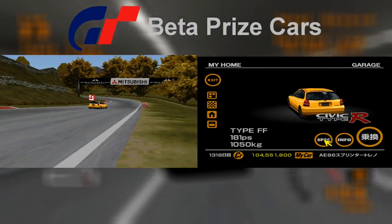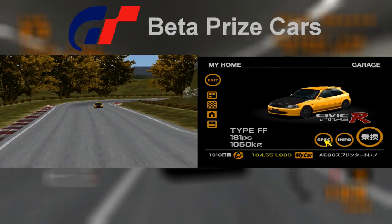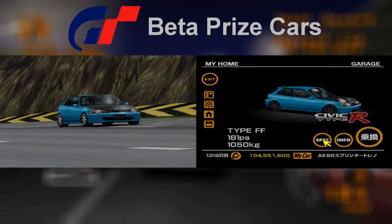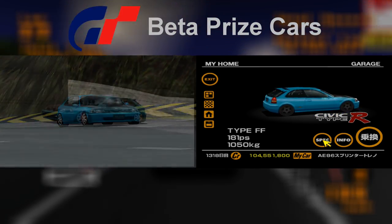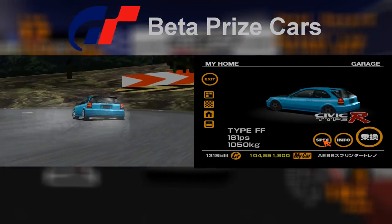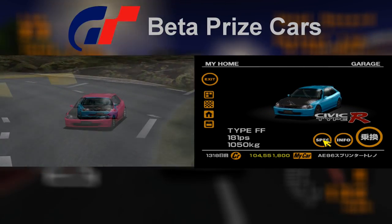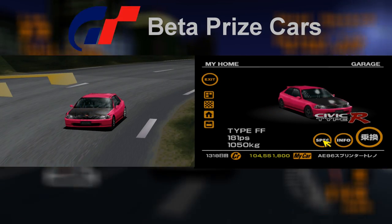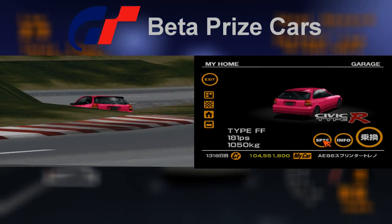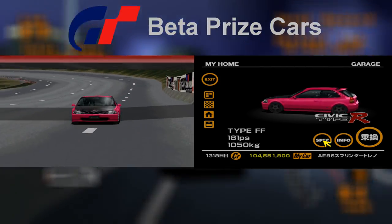The other car the player can potentially be awarded with for completing the lightweight cup is the Honda Civic Type R. The first of its color schemes is yellow with a black bonnet, imitating the Spoon Civic that would appear on later games. The second color scheme is blue and remains largely the same between the trial version and the full game, however the wheels were changed from white to black, with black wheels being a closer match to the ones that appear on the actual Spoon Civics. The third and final color scheme is pink, which again didn't change between the demo and the full game, though its wheels were also white instead of black.